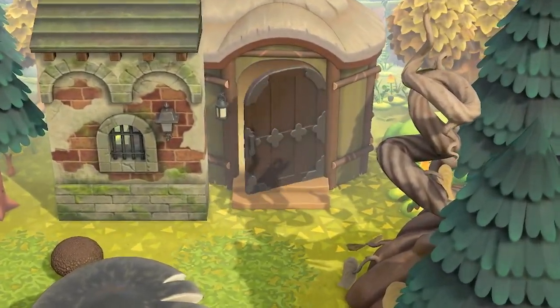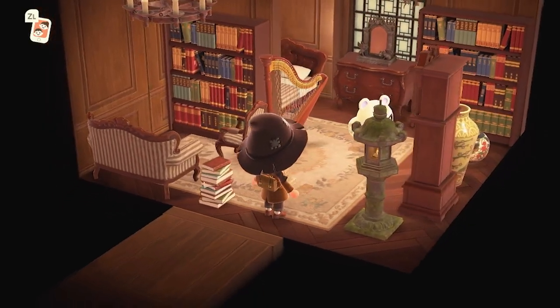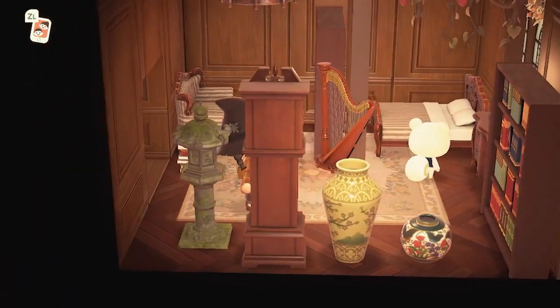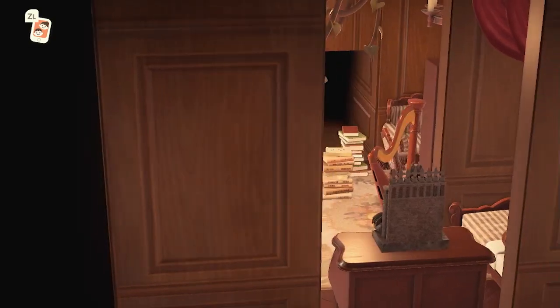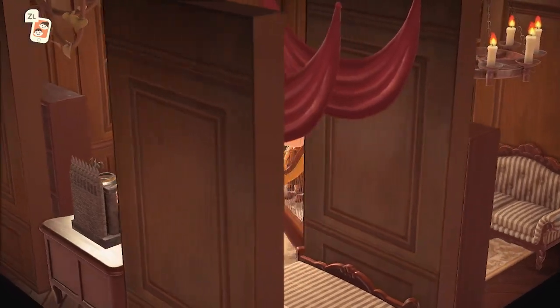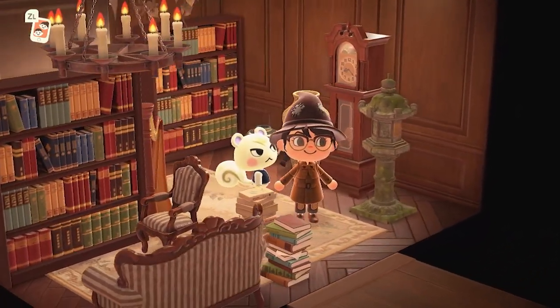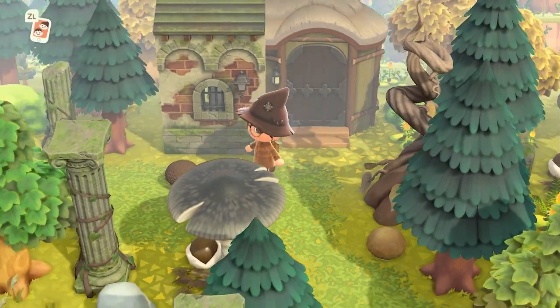Marshall. This is such a well-fit home for Marshall too — just with the instruments, the books, his giant bed. It totally fits his snooty personality. Marshall, you're absolutely crushing it. I love those stripes on all of the furniture too — on the bed comforter and on the chair and sofa right here. Such a good look, especially for any kind of vintage vibes you want to go for. I love that we can see and change the interiors of our villager houses now.